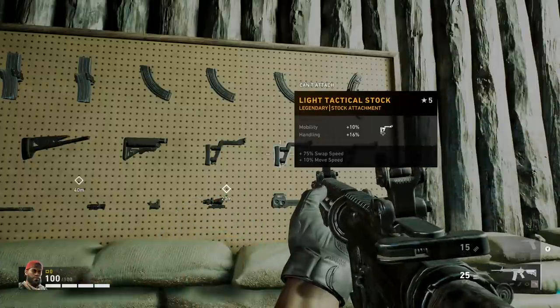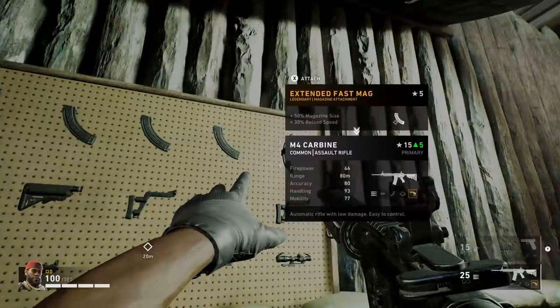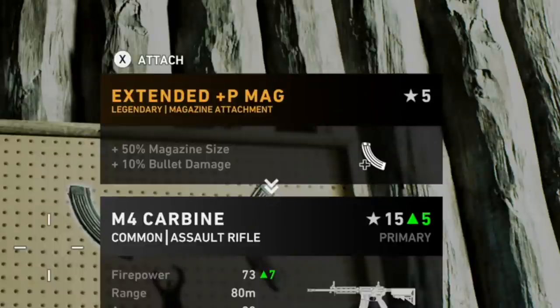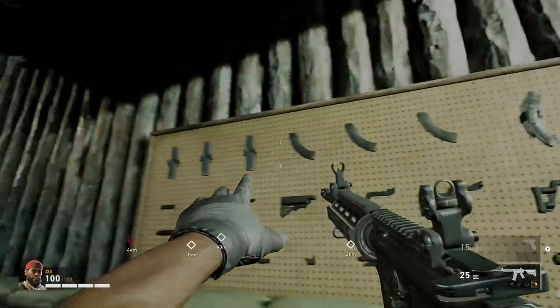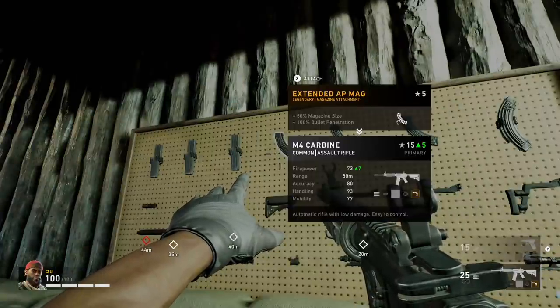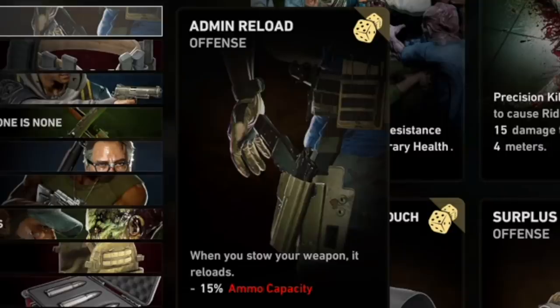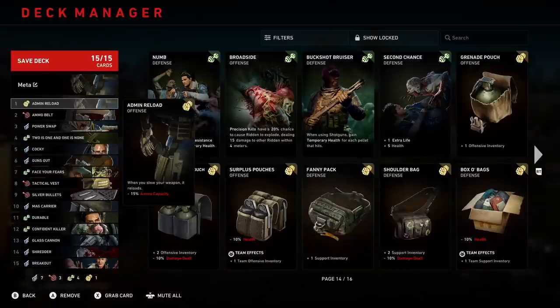Same story with your magazine — use one that increases your magazine size, and the second-tier attribute should provide weapon damage or bullet penetration. Also, please don't use LMG class and Assault Rifle class together, because those weapon types share the same ammo and you will run out pretty quickly. And last tip: don't use Vector. It's a really good SMG, but that bad boy has a crazy fire rate, and unfortunately that's the reason it won't be effective in this setup.